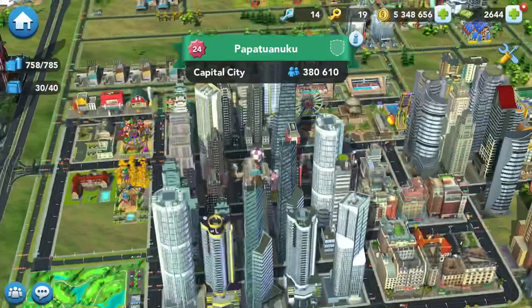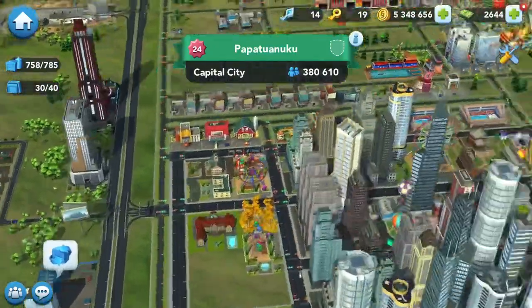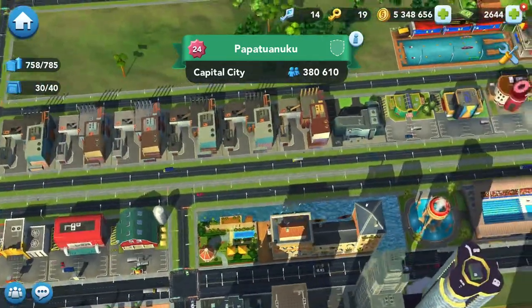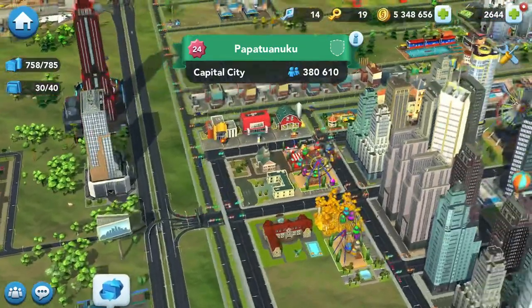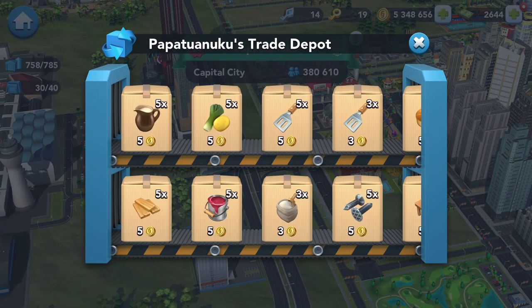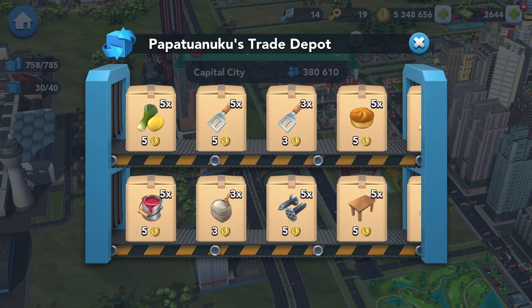I have two feeder cities, this is one of them. It's only level 24. You don't want to advance them too far because they've only got one single purpose and that's to feed the capital. I basically get it to this level and then just get it to mass produce goods so you can stockpile cash and stockpile goods here.